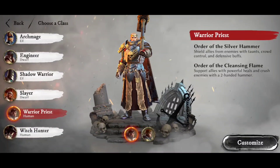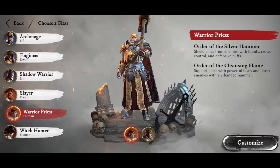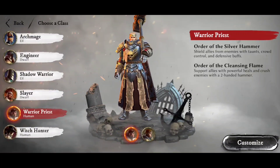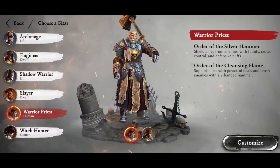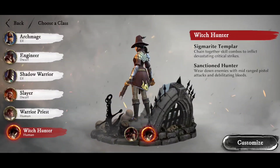Then we have the human classes. First up, the Sigmarite Warrior Priest, which comes in two variants. You've got Order of the Silver Hammer — single-handed hammer and shield, your tank class, designed to soak up hits. And Order of the Cleansing Flame — two-handed hammers and all about healing. So you get a choice between tank or healer as a Warrior Priest. If you want to go solo questing, the single-handed hammer and shield tanking build is the best way — they kick out a surprising amount of damage, actually a little bit more than the Slayer. Very solid, high defense, and good damage.